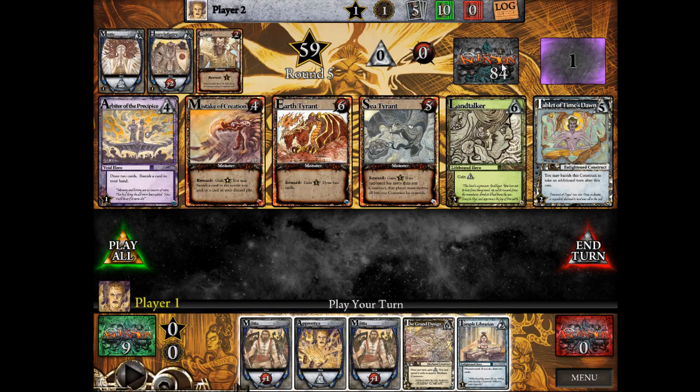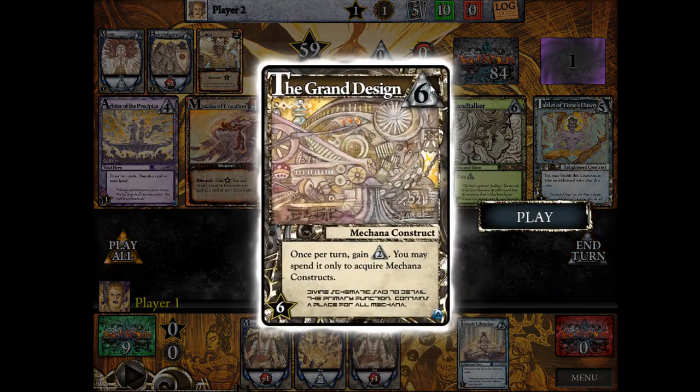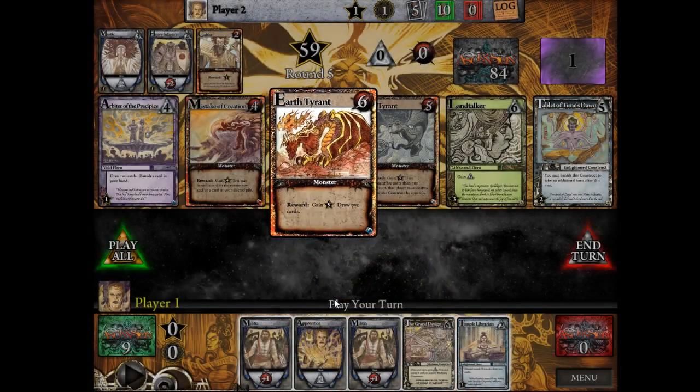Every card you buy has a star on the bottom left with a value at end of game. Your starters have no value — that's one reason it's nice to get rid of them, plus they do very little compared to other cards. Mechana Constructs in particular have very high value compared to their cost — Mechana is always one-for-one on the cost of their Constructs. The other way to gain honor is by killing monsters, such as the Cultists or center row monsters, which usually have some honor star value — those are the victory points added at the end of the game.